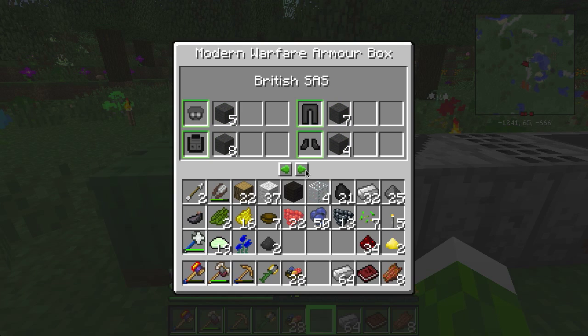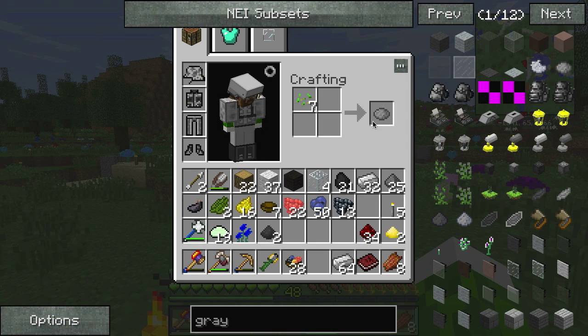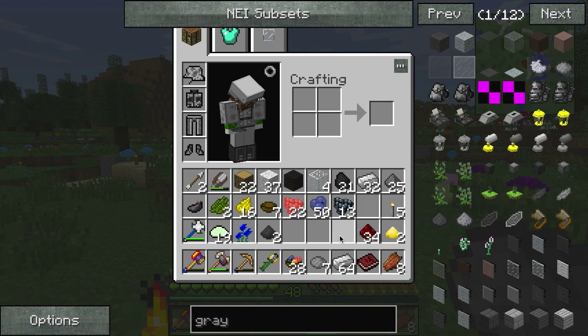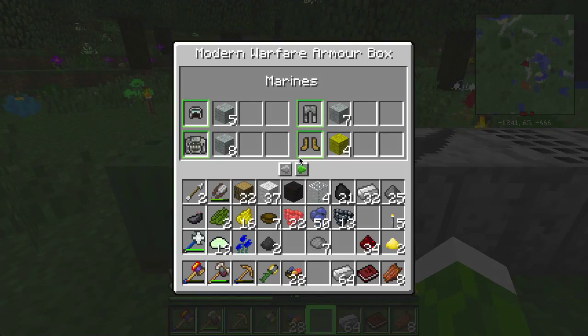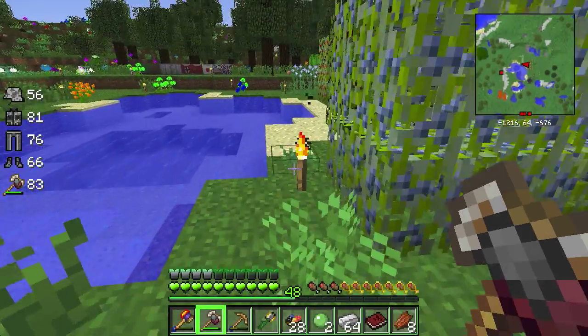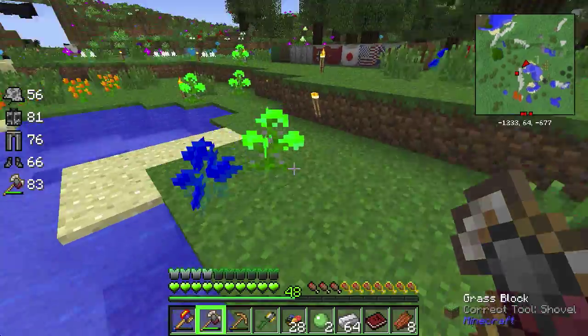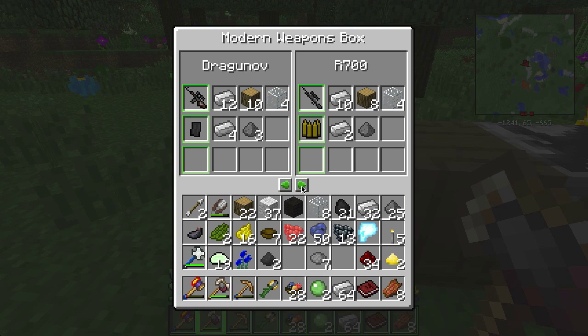Let's see if this works — I saw a recipe. These burst plant seeds, you do get gray dye from them. I had a bunch of them. So we can do that. Now for the modern weapon box — there it is. Glass. Since we've got so much gunpowder now, let's do these — yes they do stack. Let's make four Dragunovs.